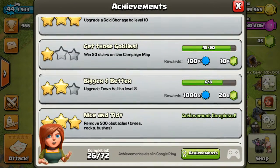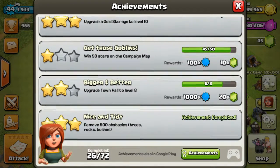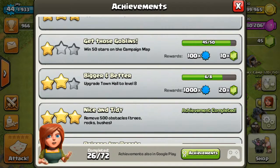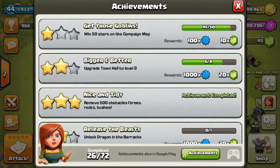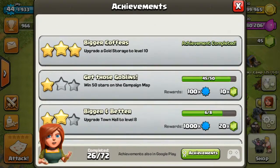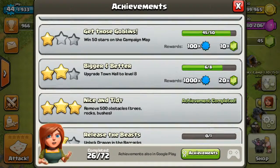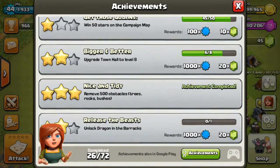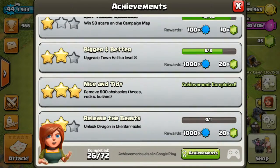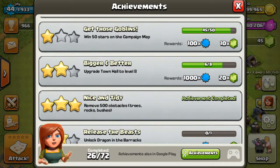Get those goblins to win 50 stars on the campaign map for 10 gems and 100 experience. We got the better — upgrade town hall to level 8, rewards a thousand experience and 20 gems. That's not fair.